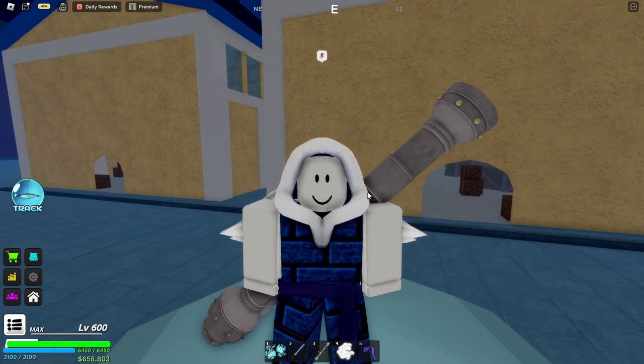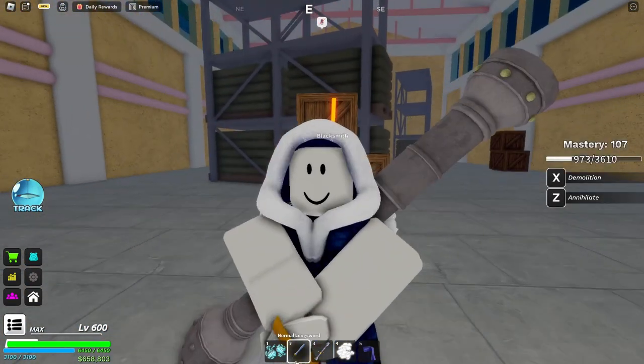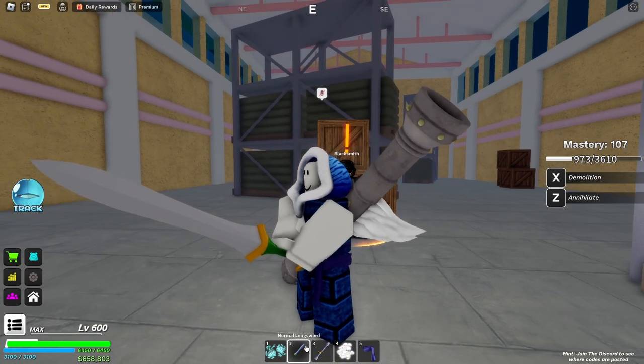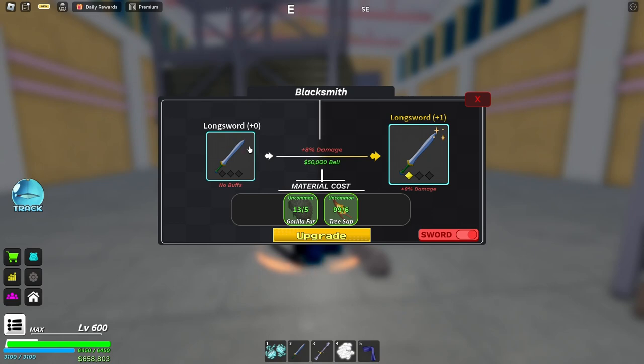The next thing is what can you do with Tree Sap. You can actually upgrade weapons. An example of a weapon is the Long Sword right over here. Talk to the blacksmith and you can see that you will need Tree Sap to upgrade your Long Sword into a better one.